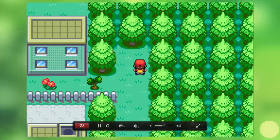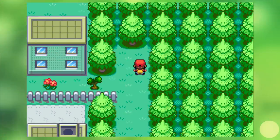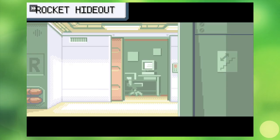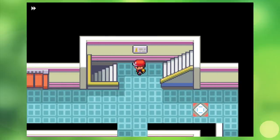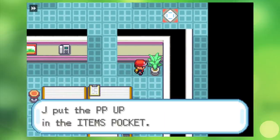Beforehand, I decide to go hunt down some PP Ups so I won't keep running out of Flamethrowers. After I use three on Vulpix, Flamethrower is up to 24 Power Points, so I shouldn't have to worry about running out of moves anymore.